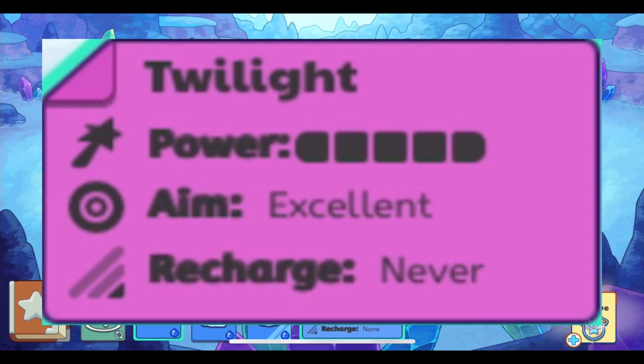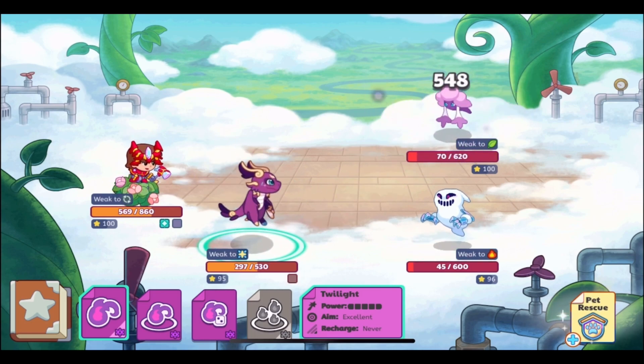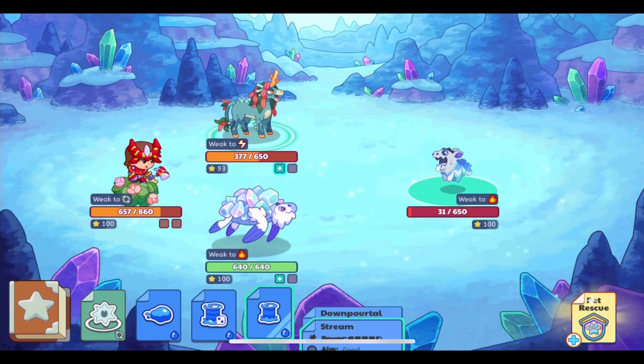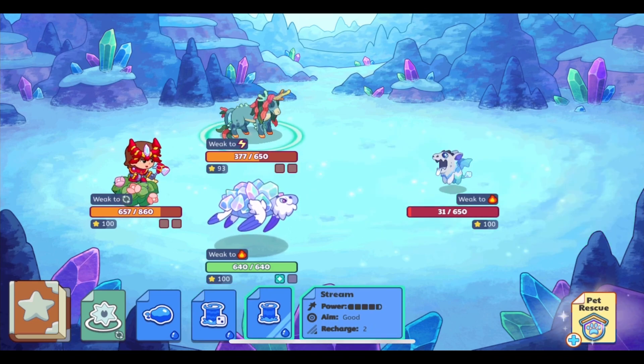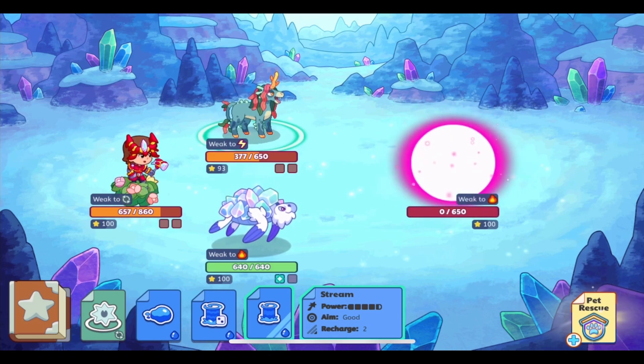Twilight is a shadow spell that is maxed out in power. These spells are very OP. This is an example of how powerful Twilight is — it can do even more damage than that if you get a critical hit. Of course, being powerful against an element or being resisted by an element does affect the power level of the spell as well. The same spell will do different damage to different opponents, the same as it was with old Prodigy.